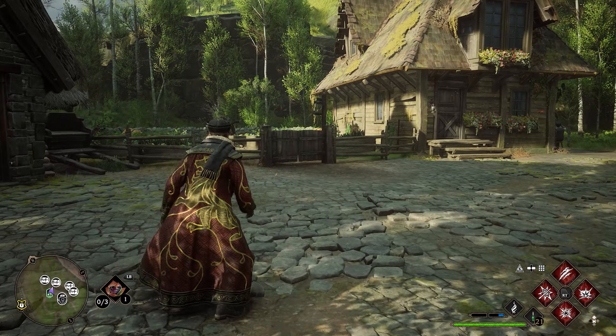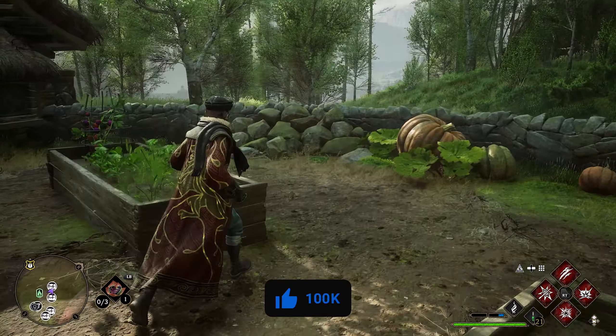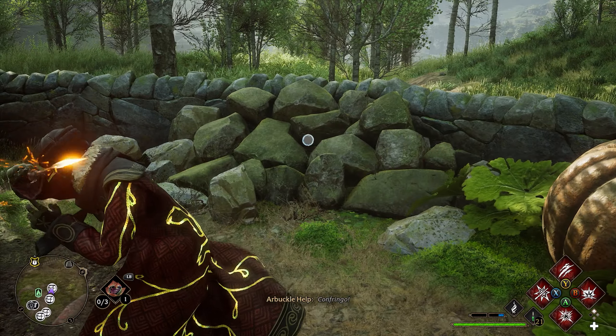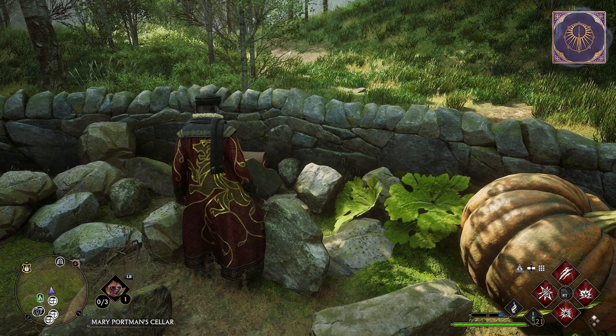As soon as you spawn in, you're going to see this wooden gate here. We're going to go through this gate into the vegetable garden. In the back of the garden, we're going to have a pile of rocks. We're going to use Confringo or Depulso to move those rocks, and here will be your first chest location.